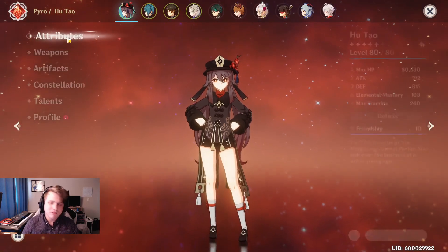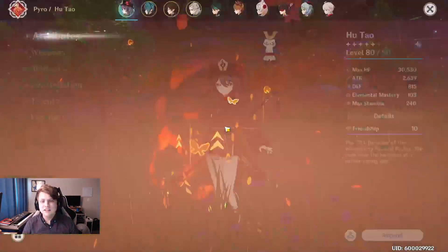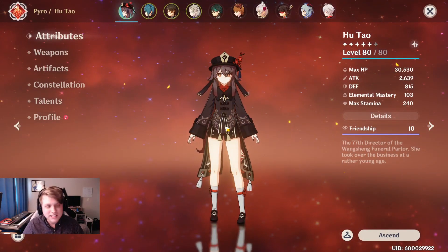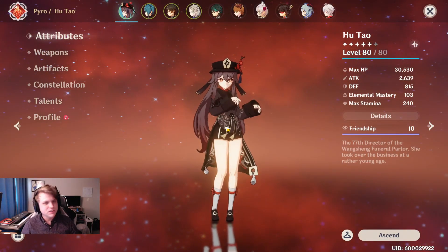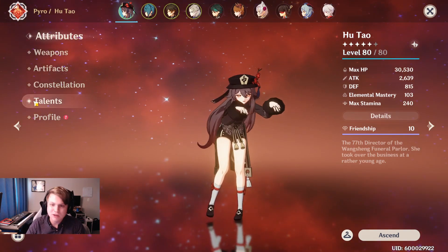Just to showcase that — with 900 attack here, I hit my E skill and now we have 2600 attack, so you can tell that's quite a big difference and is certainly going to be helping out your damage numbers.